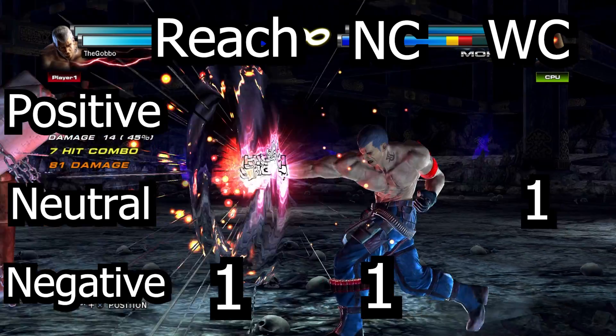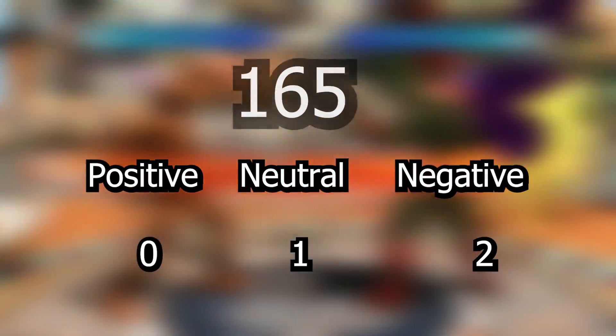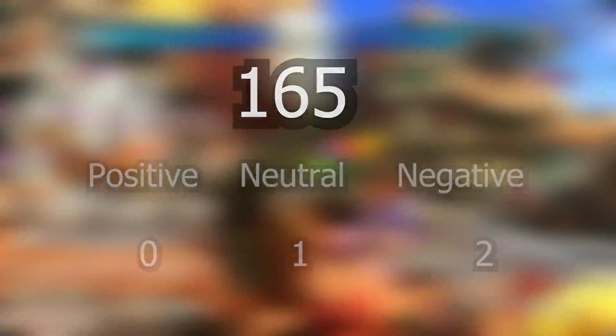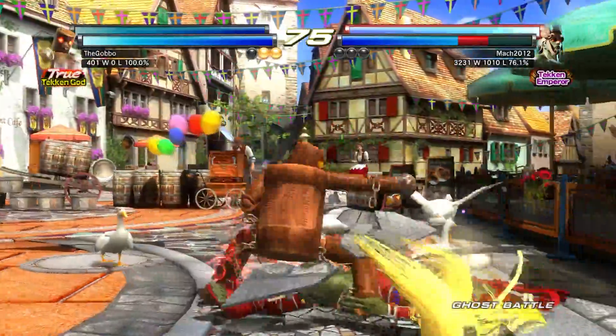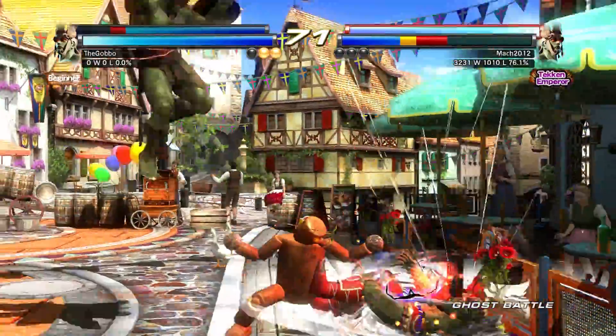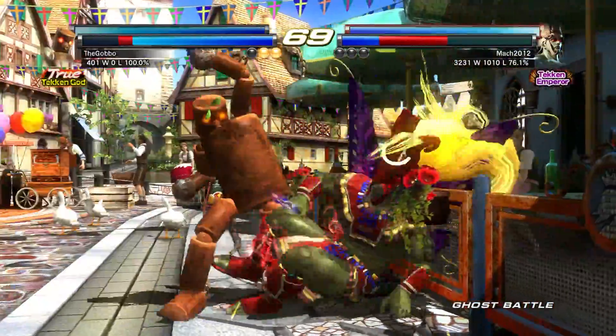Basically, I just repeat this process for all 56 characters Mokujin can copy. 56 times 3 — that's 168 points to distribute among these three categories. And at the end, we'll see which one has the bigger number. So if he has more positive points, that means he's good. More negative, that means he's bad. And neutral as well, he's just okay.